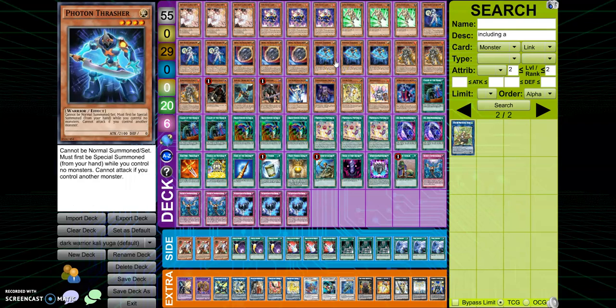Next, Photon Thrasher. You can see I'm playing three, and I don't play Blue Mountain Butterspray anymore. Mainly because Blue Mountain Butterspray, especially when I was testing it at my locals last week, was a brick. The problem is, if I don't Normal Summon a Warrior, I can't play that card. For example, I drew Photon Thrasher and Blue Mountain Butterspray at the same time — I couldn't do anything with Blue Mountain Butterspray even though I had Photon Thrasher on the field, because it wasn't Normal Summoned. So I decided to avoid that complication altogether.